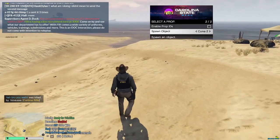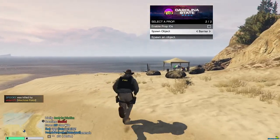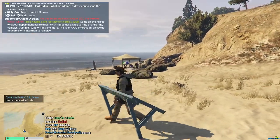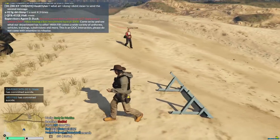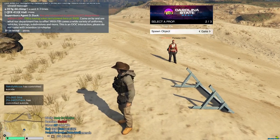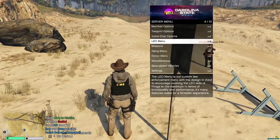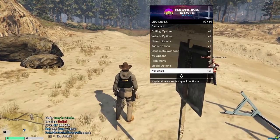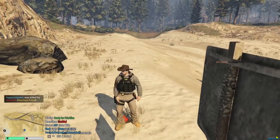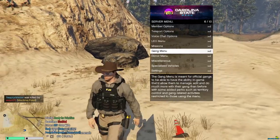I don't know if props show up for everybody, but we now have a prop menu option. You can spawn a barrier like this, or a cone. There's a gate option — you could spawn a gate. That's actually a sign; I don't know why it's under gate. You can spawn different cones — there's this regular traffic cone. It's going into the ground, which is a little odd. It's still a little new.